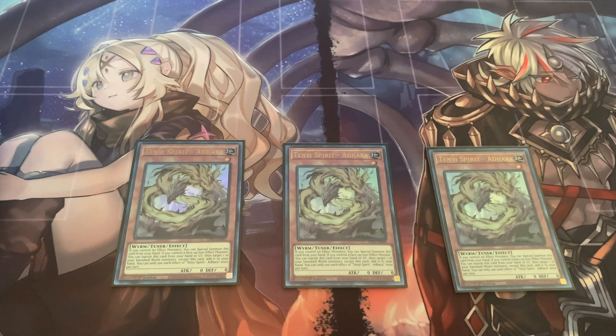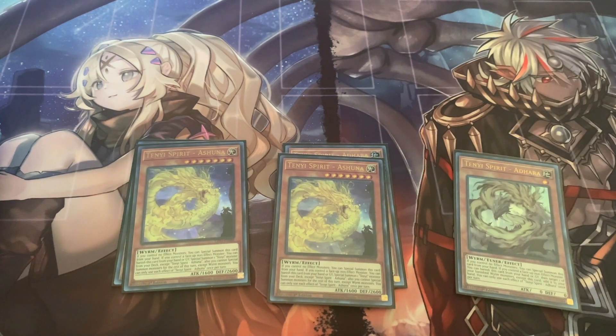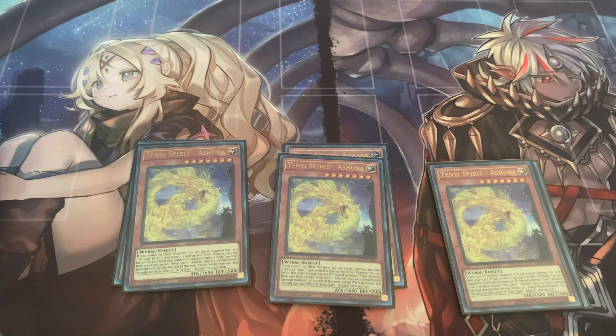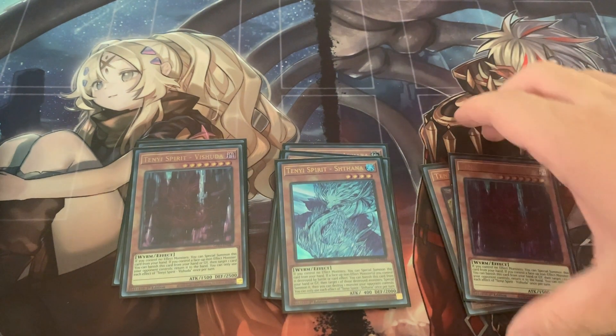Next up is three copies of Ashuna. Ashuna you can also special summon from hand. And for its banish, you can special summon a Tenie monster from your deck — though you're locked into Worms when you do that. Next up is three copies of Vishuddha, whose banish ability lets you basically just bounce a card. And then I am running one copy of Shethana. So that's all the Tenies.